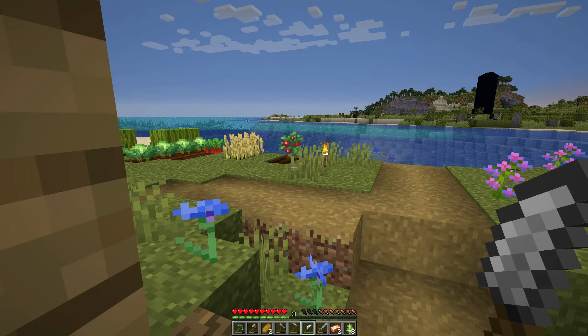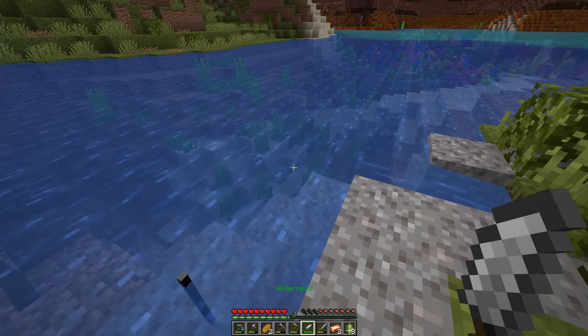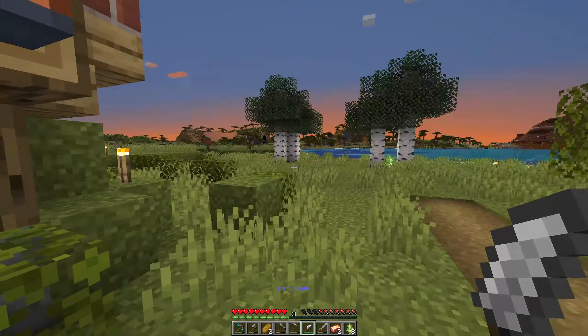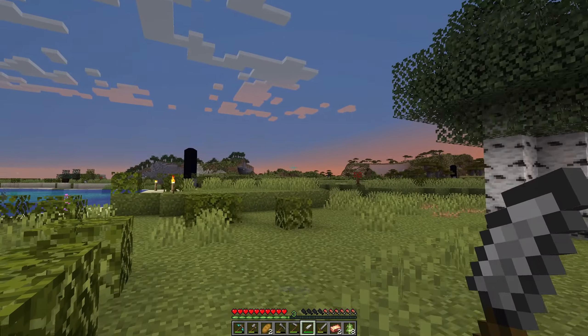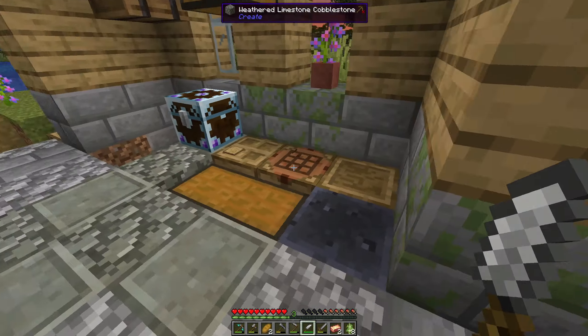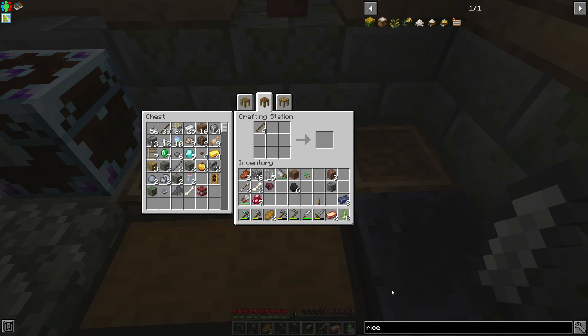We're about to go find some rice. I think it grows in shallow waters, so probably in a swamp biome — there is a swamp biome over there that we could go check out, but I don't really want to waste my time on that.